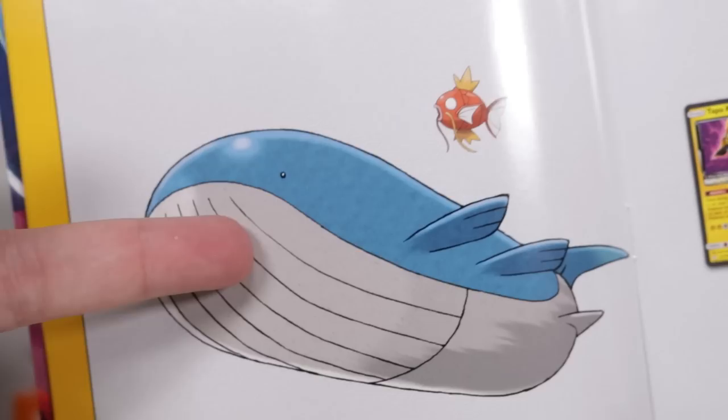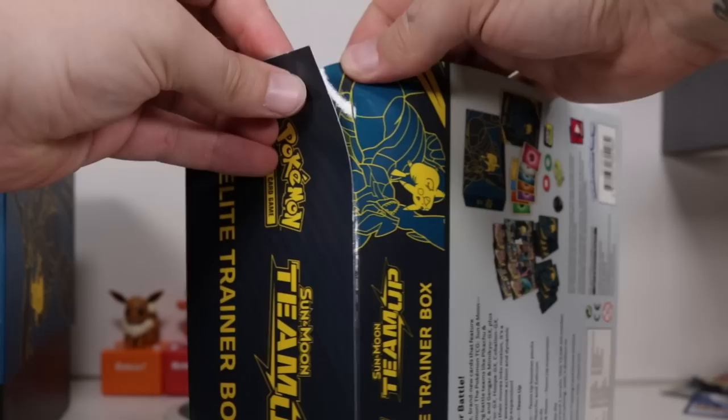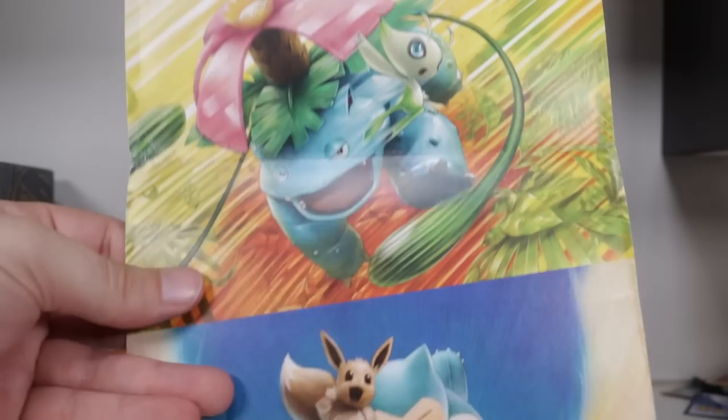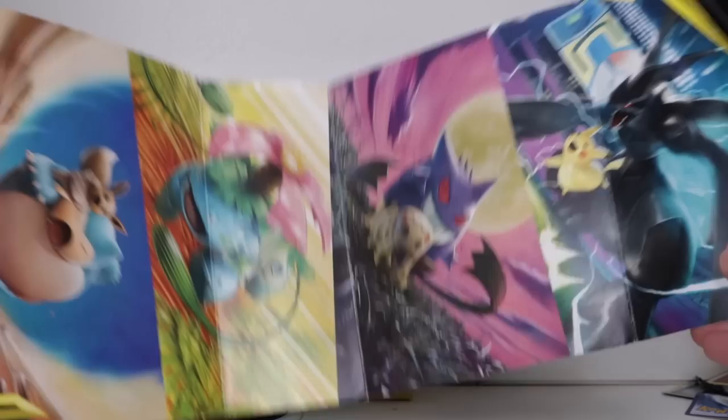Celebi and Venusaur makes a little more sense. Celebi's a very powerful Pokemon. You've also got this sheath of the box that you can unglue, and you've got some — wow, okay! This is some cool artwork. Eevee and Snorlax there. We've got Celebi and Venusaur there. We've got Mimikyu and Gengar there. It's basically just all the artworks from the cards, but I guess it's the full wide shot of it. That's cool. That's the best artwork I've seen on one of these box sheaths — I'm getting a little more out of this than I thought.